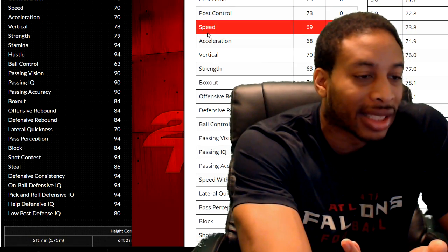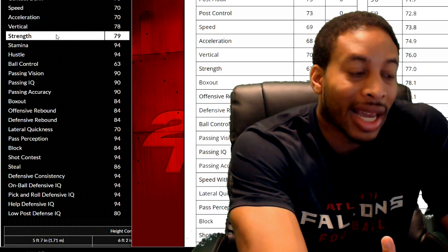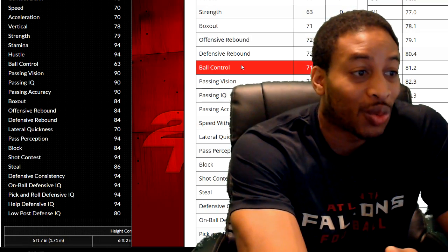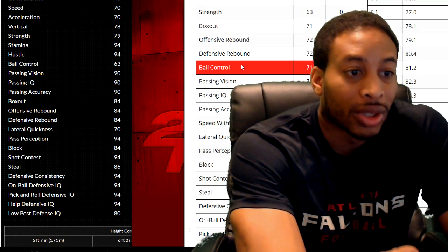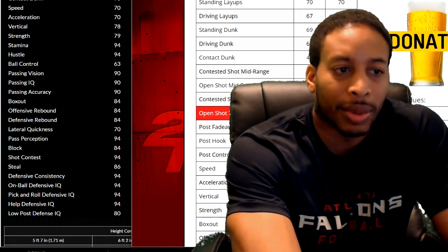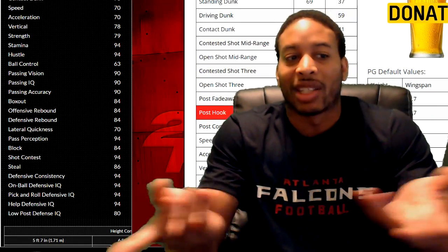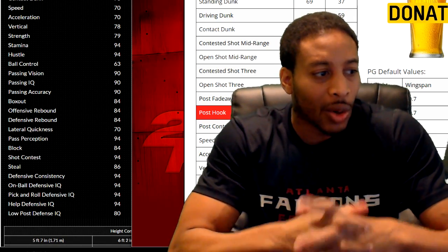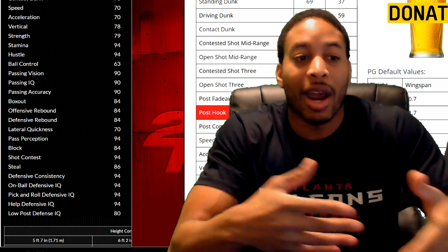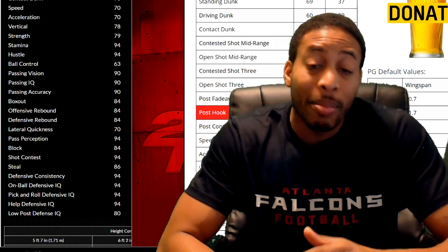He doesn't have as much vertical — last year he had 78 vertical, this year it's 70 vertical. This year he got 63 strength; last year he had 79 strength. But those are the things that really don't matter as much. Like, I'll be able to shoot a lot better — I'm going to have a 91 shot. So I feel completely comfortable with this. And at 6'9", I'll probably have a 90 shot — but I only had an 85 last year. I feel completely comfortable going ahead and creating this character because I'm basing him off my character last year, and the things that are most different don't even really matter as much.